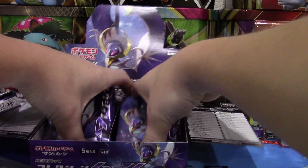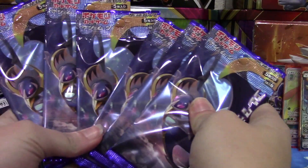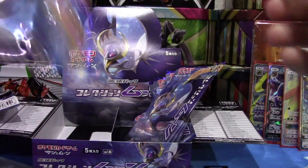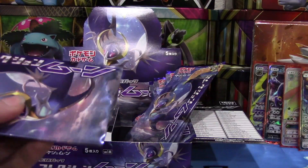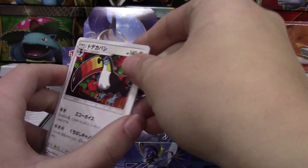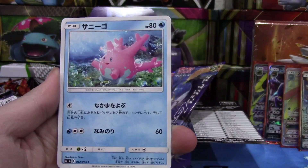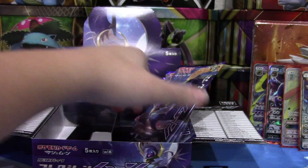Let me see how many packs we have left — about six packs to go, not too bad. My goal — I think four is the ratio you're supposed to get for GXs, so I don't know if we'll get more. Maybe we can find a few more cool holos. We got a Turtonator and another one I don't know the name of — sorry guys.